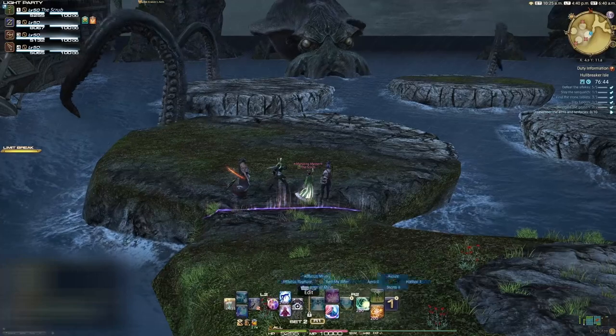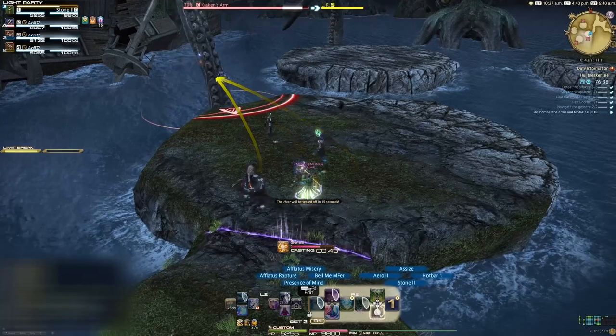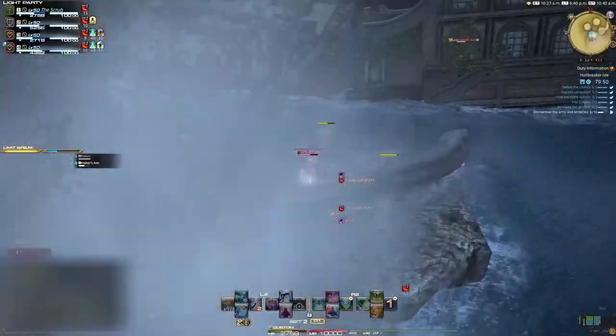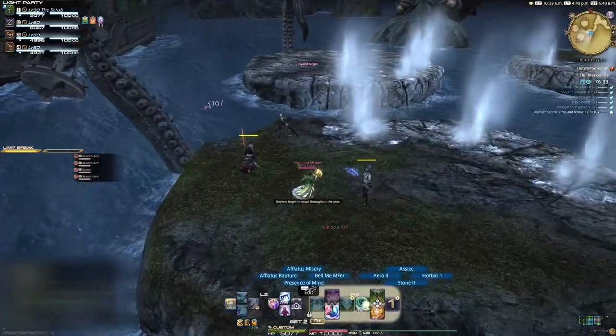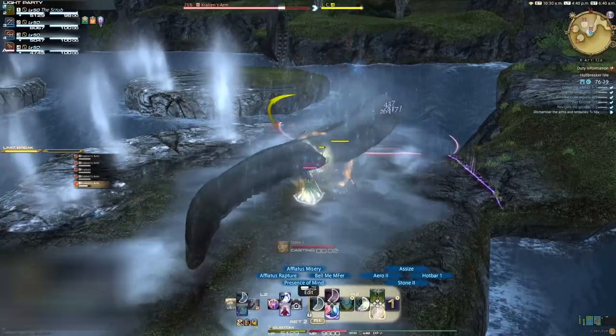It is important to move as a group and focus one island at a time. There will be an arm located on the edge of each island, which can perform the following attacks: Wallop, a cleaving hit; Inkblot, an AOE below a random player which gives a damage-over-time tick that is removable by using the water spouts; and Clear Out, a donut AOE which gives a small knockback. Move inside the arm's hitbox to avoid Clear Out. After an arm is defeated, water spouts will appear at specific points on the edges of each island — these are used to jump between islands.